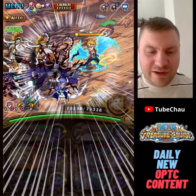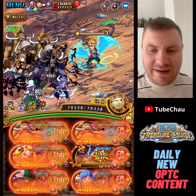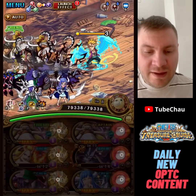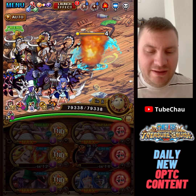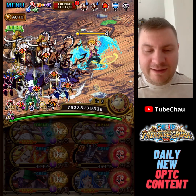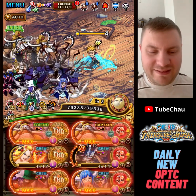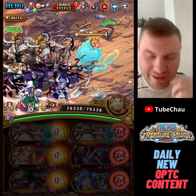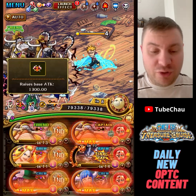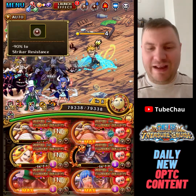We also buff the chain lock. Then when we use Kaido we remove the buffs we have except for the chain boundary, but we still have the resistance applied to the enemy. You can use Black Maria here to also get color affinity and a base attack boost. Then when we use Yak again we will buff that base attack boost — currently it's a plus 800 base attack boost, but after using Yak a third time we buff it by 500 more so it becomes a plus 1,300 base attack.